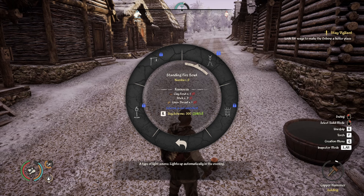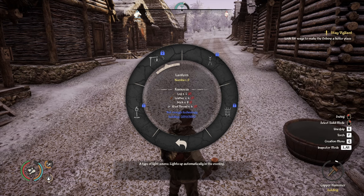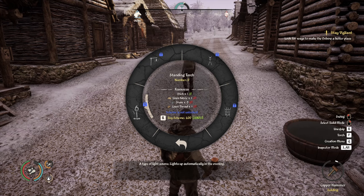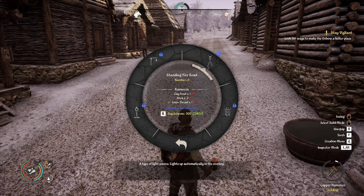Lighting — I think what I'd like to do is use these new standing fire bowls, because they require one clay bowl, one linen thread, and three sticks. I'm short on sticks as it is. I can't do the lantern — I don't have enough technology yet. The standing torch actually takes one linen fabric and one linen thread, so it takes more linen than the fire bowl does. I think I want to do the standing bowls.